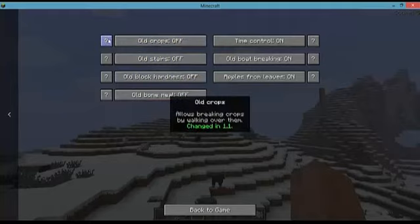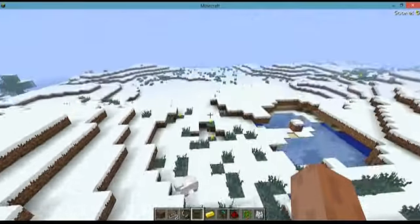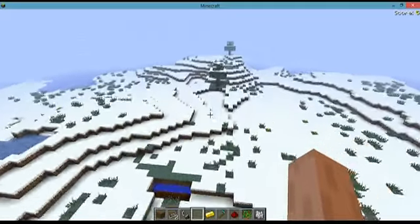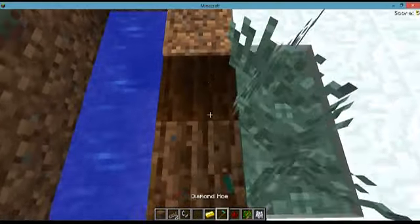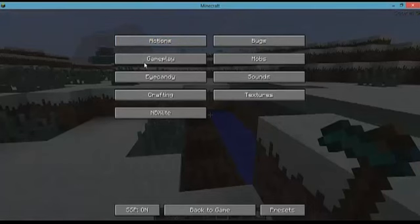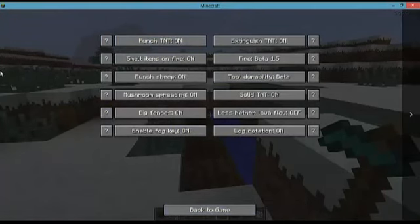All crops means you can actually break crops by walking over them. I already have some test crops set up over here. If I walk into them, they will actually become dirt. I don't like this very much — I seriously don't like it.